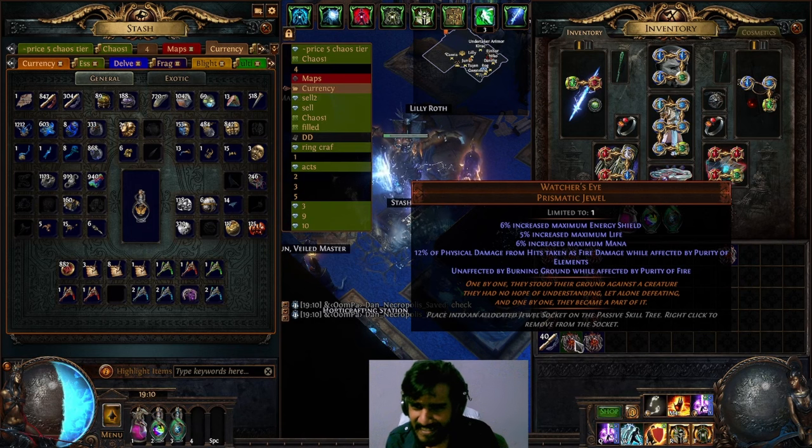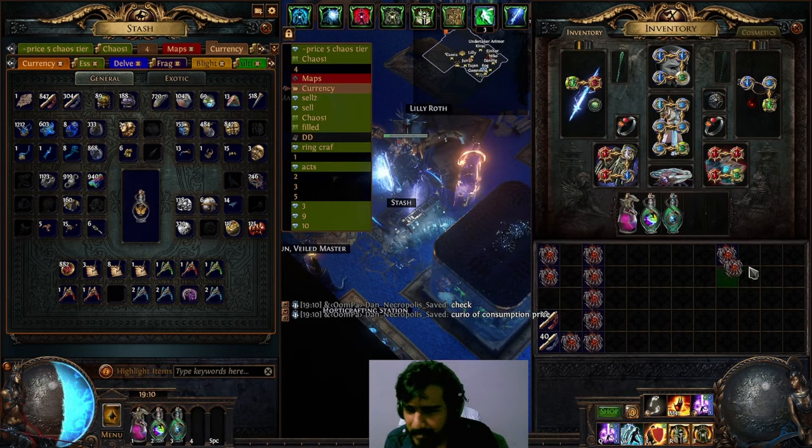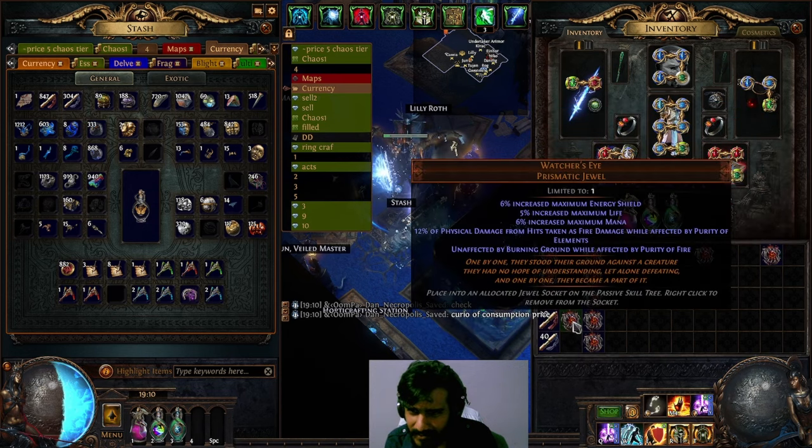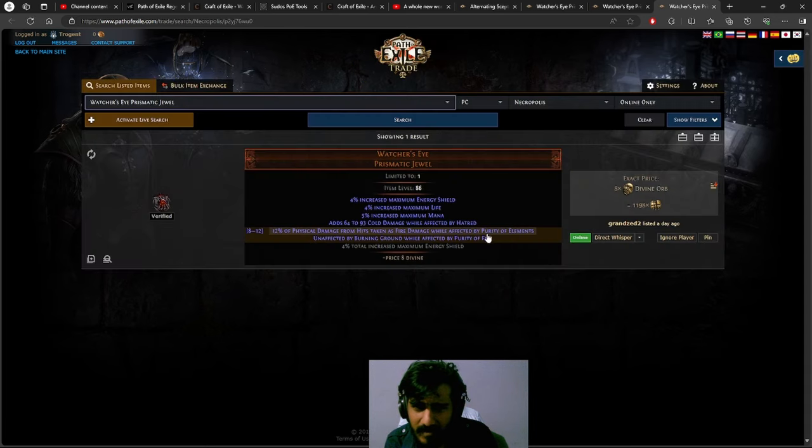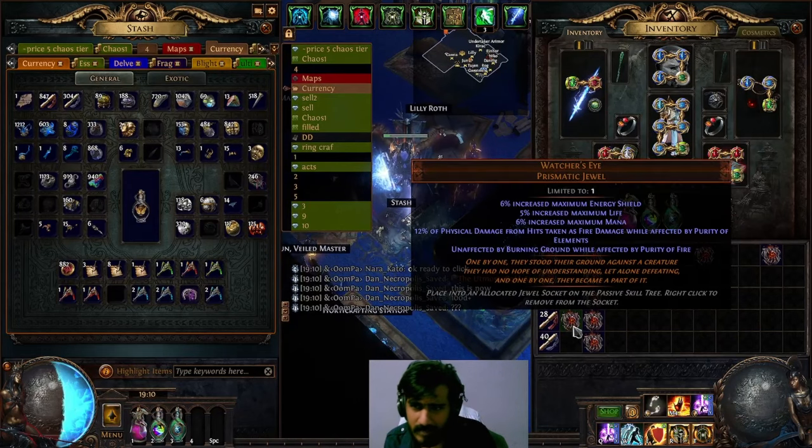I need to make back 28 divines. This one and this one may be getting close. Periodity of elements — 8 divines 23 hours ago. So that's a double, so maybe 4 divines. Might be worth 4 divines.